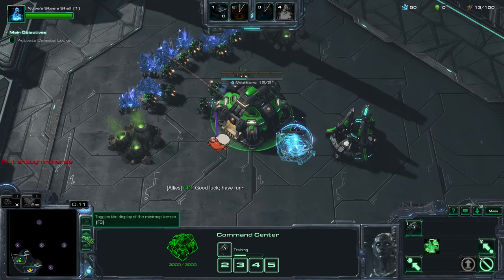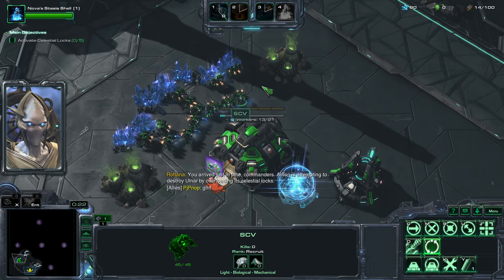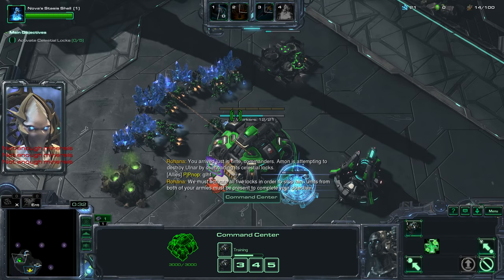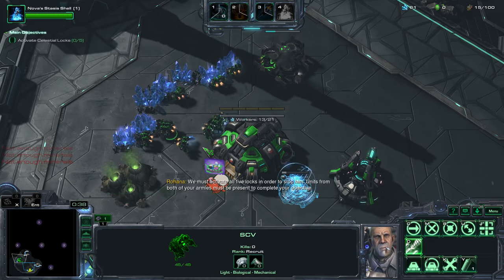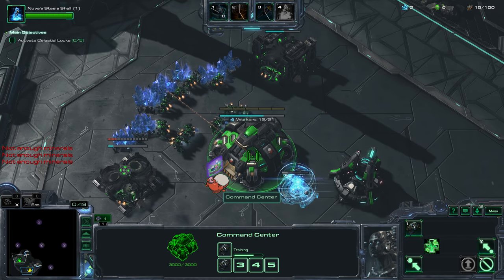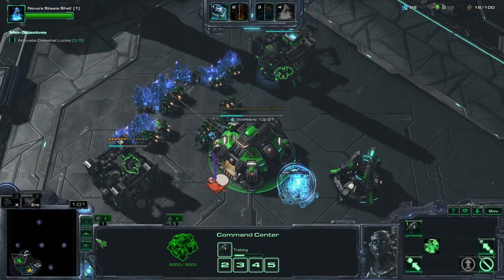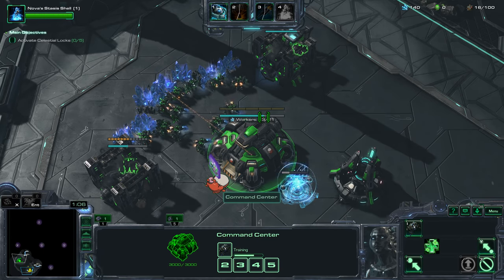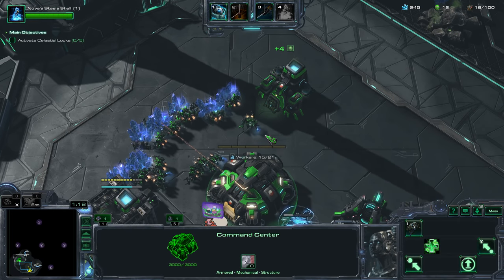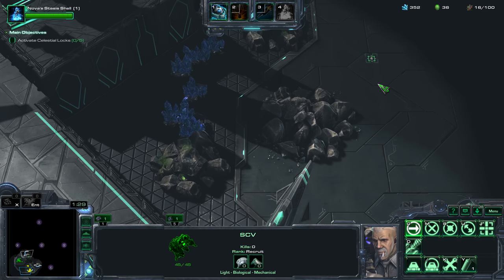Enemies are Zerg. How do I know? When I click this, it shows Creep on the mini-map. As soon as I have 100 Minerals, I'm going to start my Refinery, then I'll get a second SCV, then I'll get another Refinery. I'll resume SCV production only up to 16 — I'll stop at 16 so I can take my expansion nice and early. As soon as I have 275 Minerals, I'll send an SCV over. Normally I'd send it at 250, but the expansion is closer for this map.